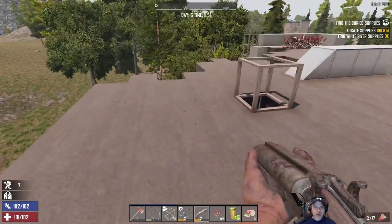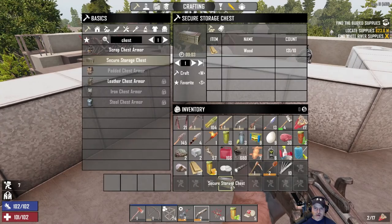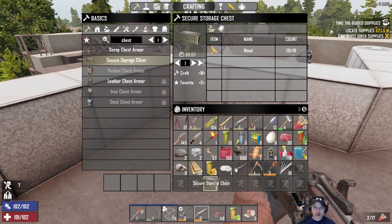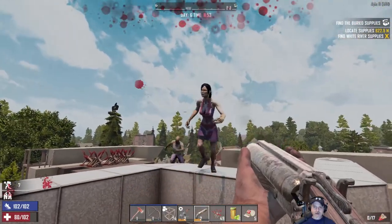All right, think think think, what do we want to do? Let's put this chest down here that we made. Where the hell did you come from? Oh no, this is not good, this is not good at all.